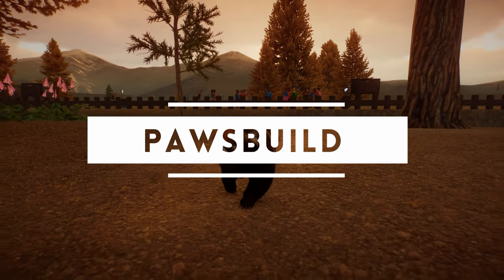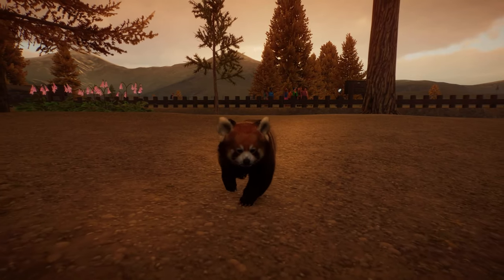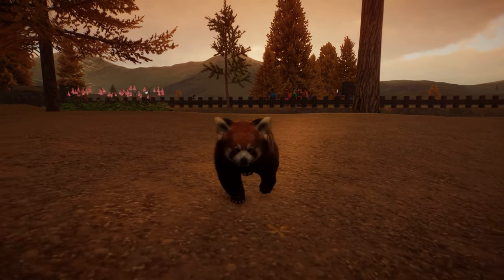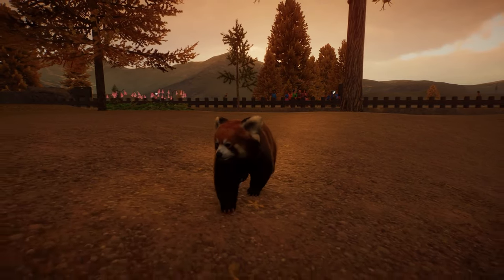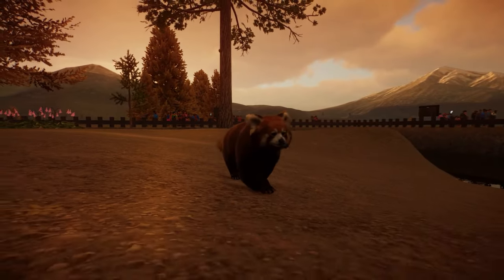Welcome back to our franchise zoo where we're continuing by finishing off our red panda habitat, then building some guest facilities and staff facilities to get our zoo a bit more ship shape for the guests. Look at our little red panda in here — he's so cute.